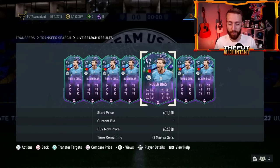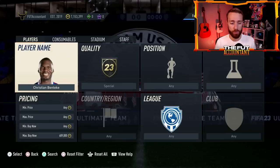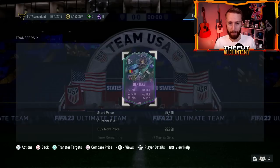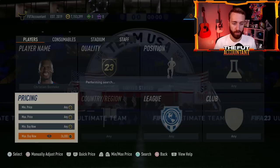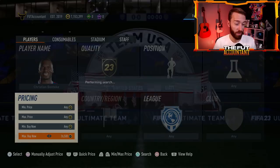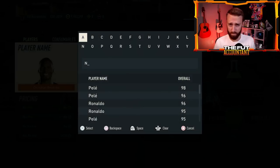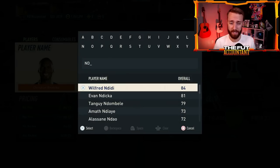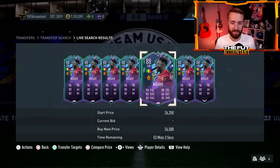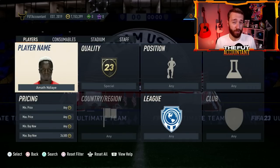Ruben Diaz is up to a 92. There were a couple of interesting ones like Benteke and NDA that got plus twos, which now push them up to another fodder range level. Benteke is an 88 rated card now, and he's actually one of the cheapest 88s in the game right now. Same thing with NDA. Both are now the cheapest 88s, so some people are making coins off those investments.